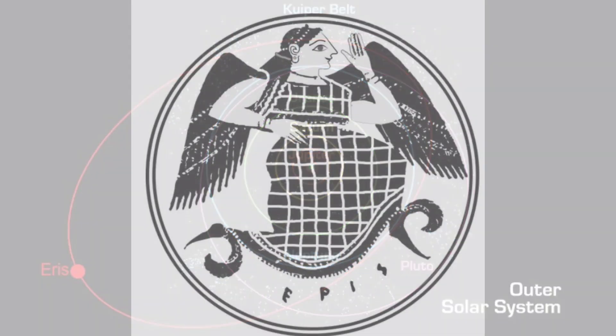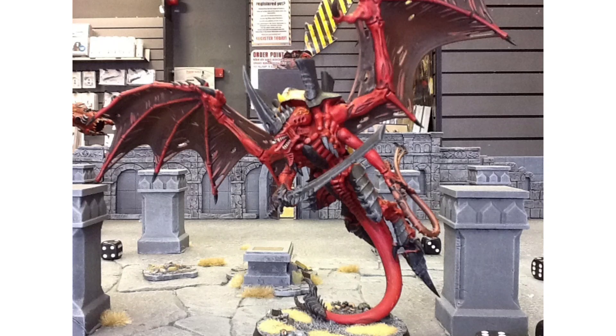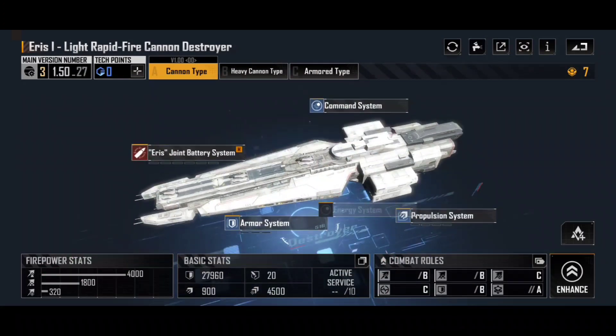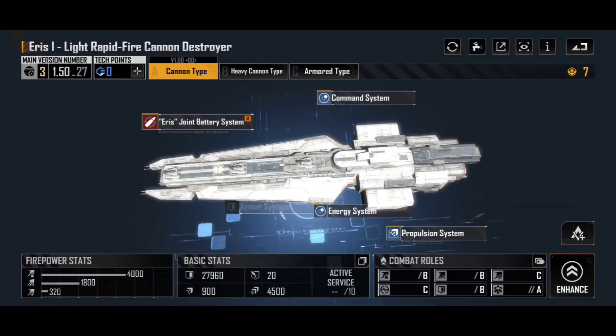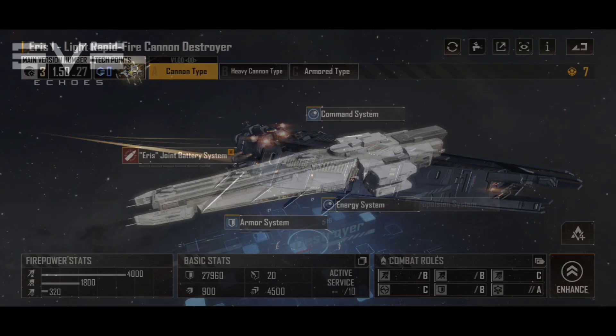Things like Io and Callisto are moons of Jupiter, and the Eris 1 is — like Quaoar — a Kuiper belt object: a large pseudoplanet on the very edge of our solar system orbiting in the Kuiper belt. Eris is also the name of the Greek Goddess of Chaos, and if you're into Warhammer 40,000, it was also the name of my Hive Fleet. The actual ship in Infinite Lagrange looks really cool — an interesting hull that reminds me a lot of the Hurricane from EVE Online.